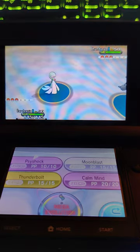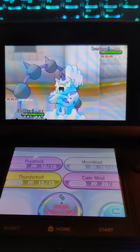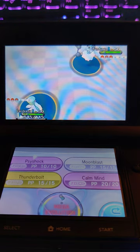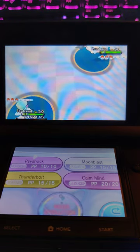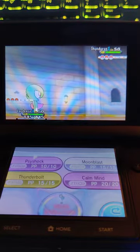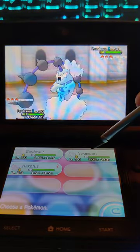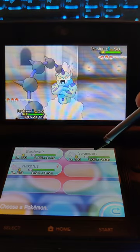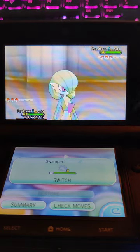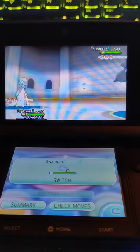Do I mega or calm mind? Is this physical? Yeah — I was hoping to set up a calm mind turn one. What if it U-turns? What if it Sky Drops? Sky Drop is gonna do a ton of damage. Okay, hold up — I think I know what to do. This might be super ballsy. I'm gonna hope it goes for Sky Drop — I have a feeling it's going to go for the most damaging move, which would be Sky Drop.